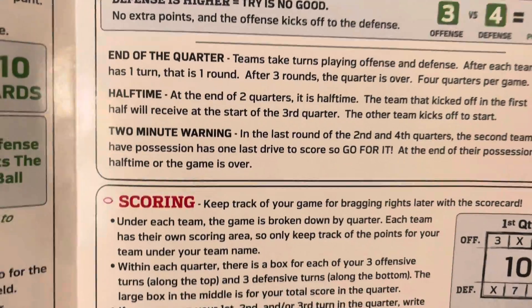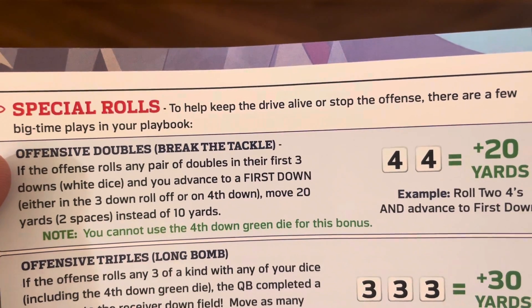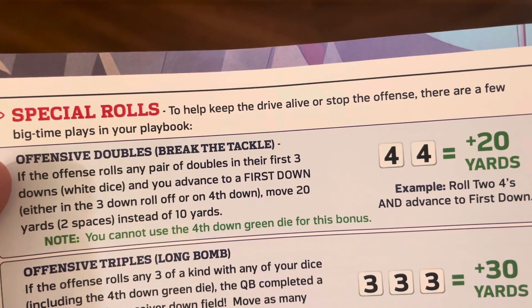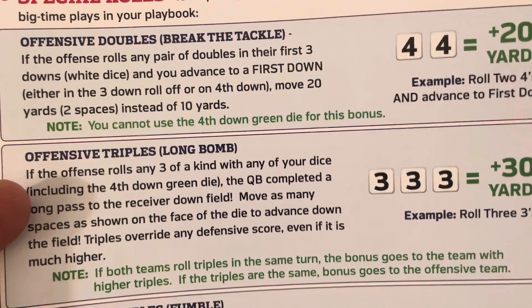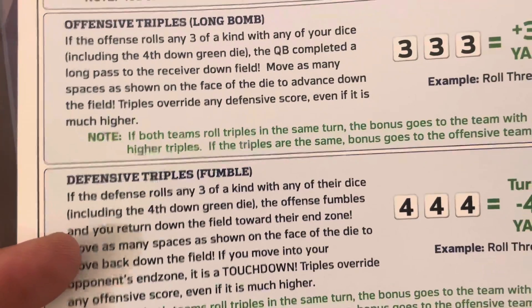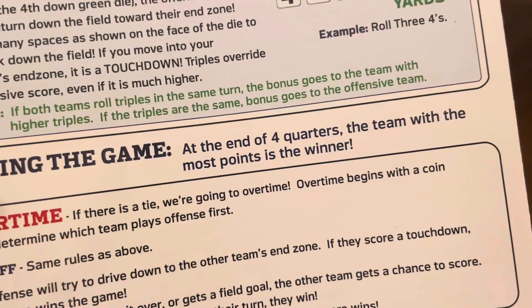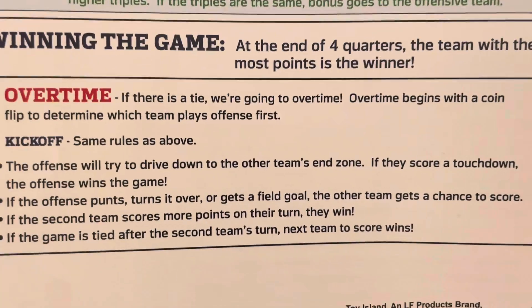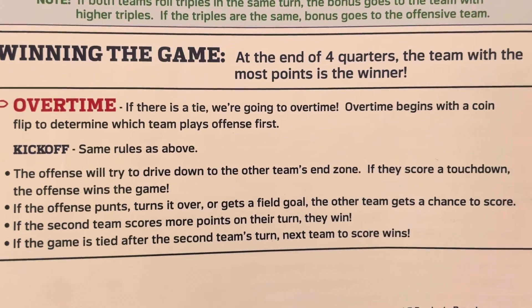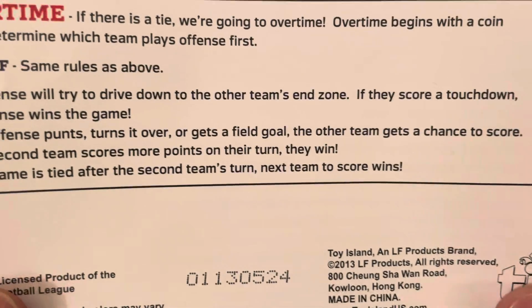You've also got end of the quarter, halftime, two-minute warning, and scoring. Special roles to keep the drive alive or stop the offense — a few big-time plays in your playbook: offensive doubles, break the tackle, offensive triples, long bomb, defensive triples, fumble — roll four of those. Winning the game: at the end of four quarters, the team with the most points wins. Overtime: if there's a tie, overtime begins with a coin flip to determine which team plays offense first, then kickoff with the same rules.